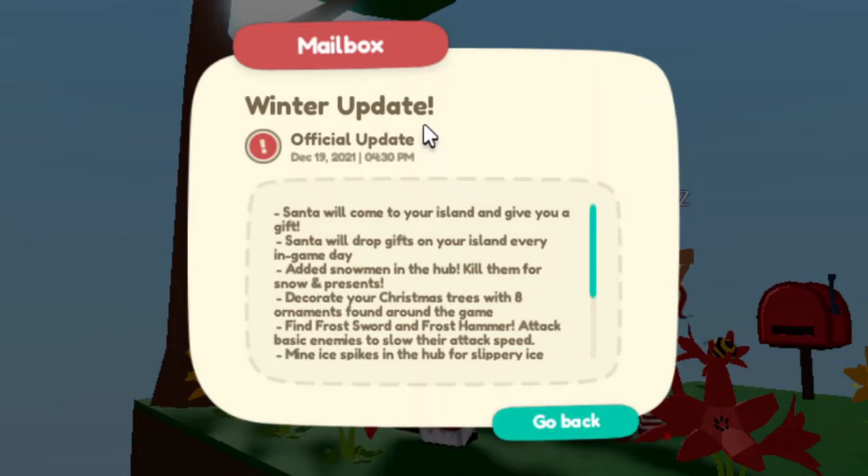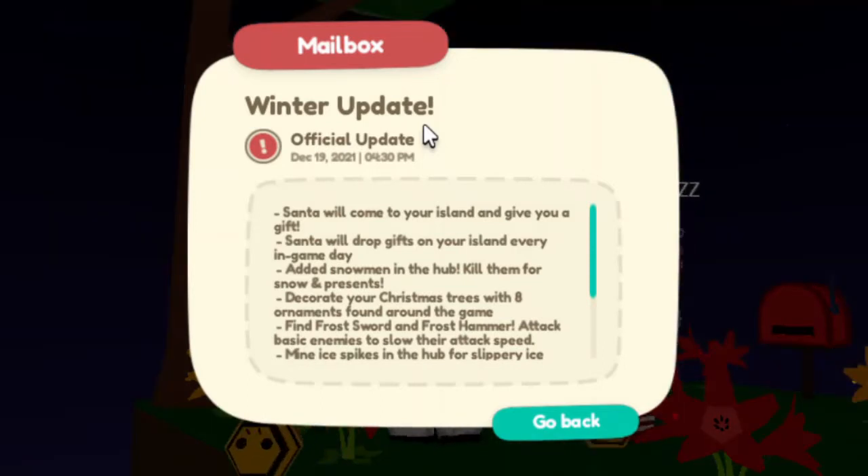Decorate your Christmas tree. Santa comes to your island straight away when you play this update and can give you a Christmas tree. Eight ornaments are found in Christmas presents — not around the game like they said, but just found in Christmas presents.